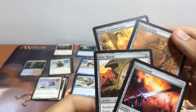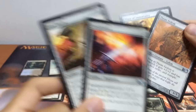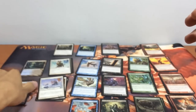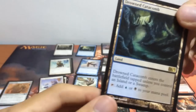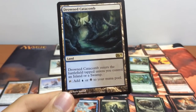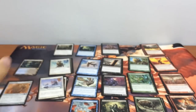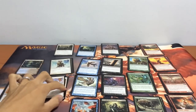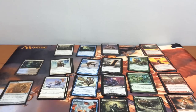The golem has all its enchantments... actually no, these are equipment and not enchantments, so they're useless to the golem. We do have our Drowned Catacomb as well. So this is our card pool and I will be building a sealed deck out of these cards. Do leave a comment below to let us know what deck you will be building out of this card pool, and I will see you guys in a minute.